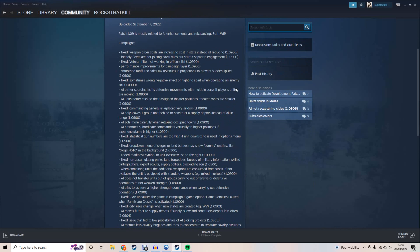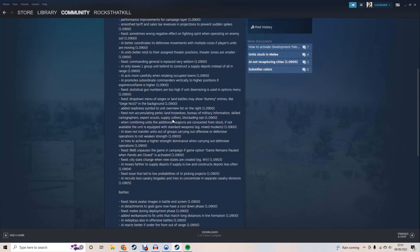The things fixed from 1.05 through 1.09 are fairly basic as far as I'm concerned. We can see they've been working on the supply depot situation - one of the first fixes in 1.09 was the AI only leaves one unit behind to construct a supply depot instead of all units in range. Previously all three corps that had retreated would stay there building a depot until it was finished. So they are working on it, and that's good.